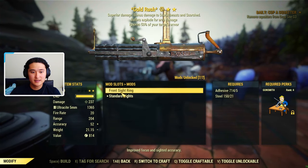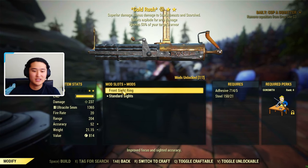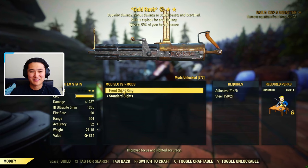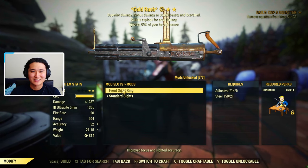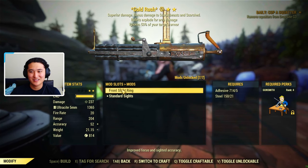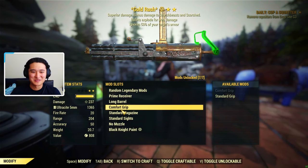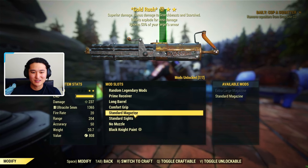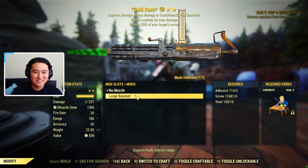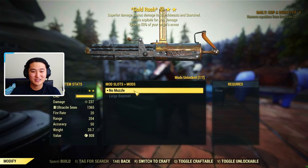Next is the sights. You could attach a front sight, but I personally don't like aiming with it. If you want the stats, you probably should add it — it gives improved focus and sighted accuracy. It's just that when I play in first person, the crosshair and the gun sight will not be matched, and it bothers me while aiming, but it does give stat boosts that are useful. Next is a bayonet or no muzzle. If you're going to be bashing a lot, I could see you justifying a bayonet, but for the most part it'll just give you less range, so I don't think it's worth having a muzzle on.